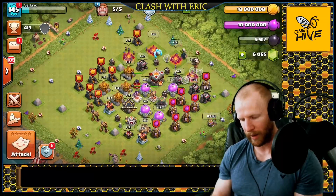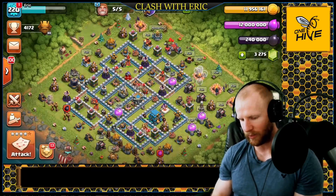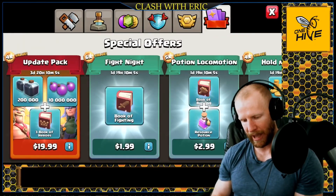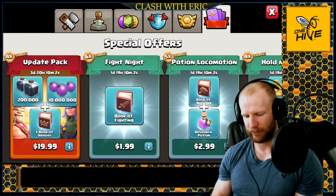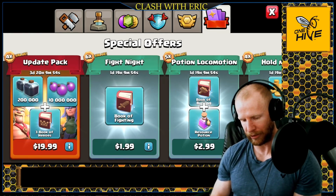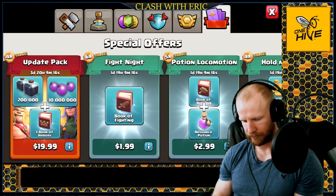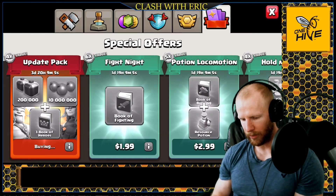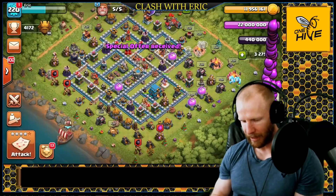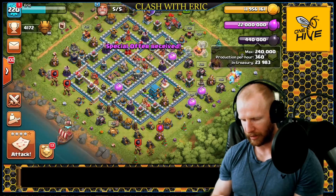Let's bounce over to my Town Hall 12. Once again, summer update — let's see what we can do here. I have a lot of hero upgrades to do. There's a new update pack for 20 — I don't really spend gems a lot, but I can't resist. I need to get everything to max as soon as possible for the World Class Championship, and this will give me a little boost. Let's buy it. We got three book of heroes and a whole bunch of loot, plus what I should be getting at the end of the month from the gold pass.